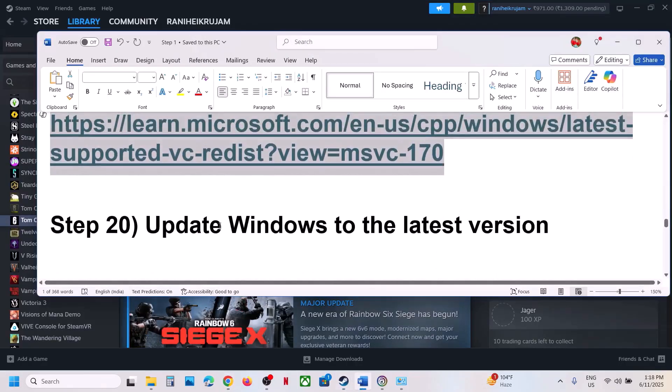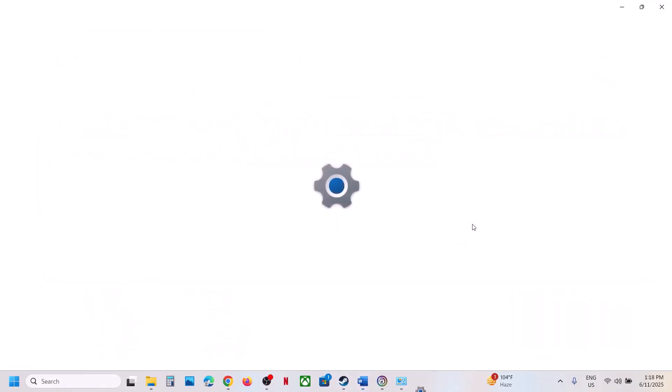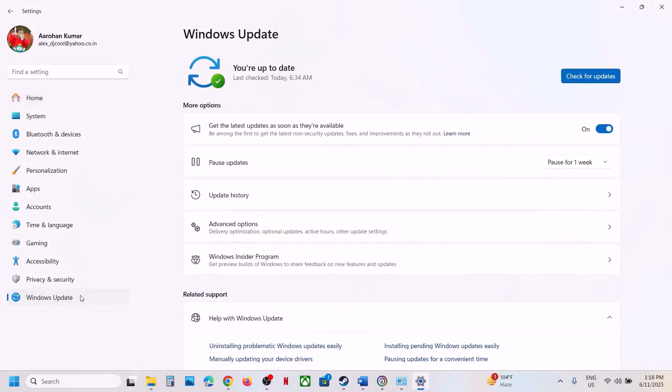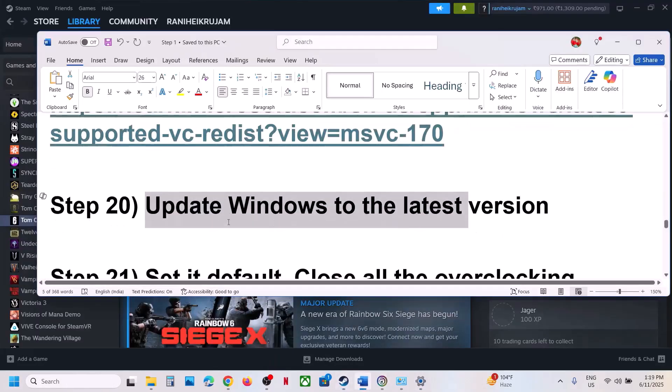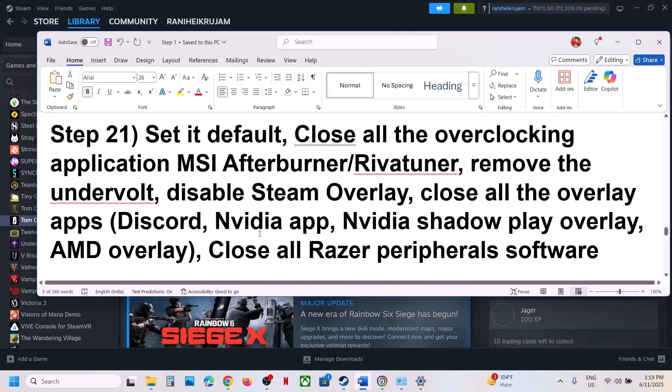The next step is to update Windows to the latest version — this is important. Open Windows Settings, go to Windows Update (or Update and Security), click Check for Updates. Once all updates are installed, restart your computer, and after the restart launch the game.